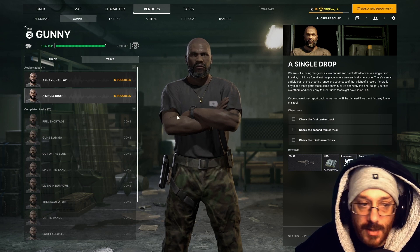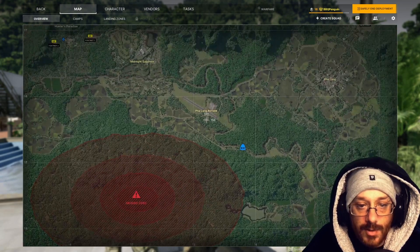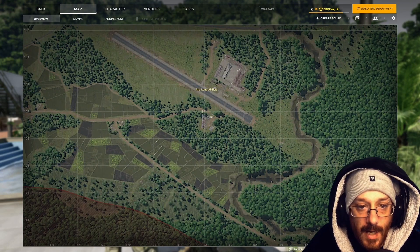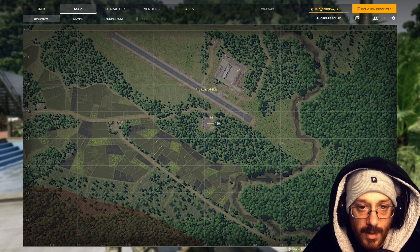I'm going to show you how to do the Gunny task: A Single Drop. We need to head over to Balang Airfield. There's going to be two tankers in this area and one over in this area here.